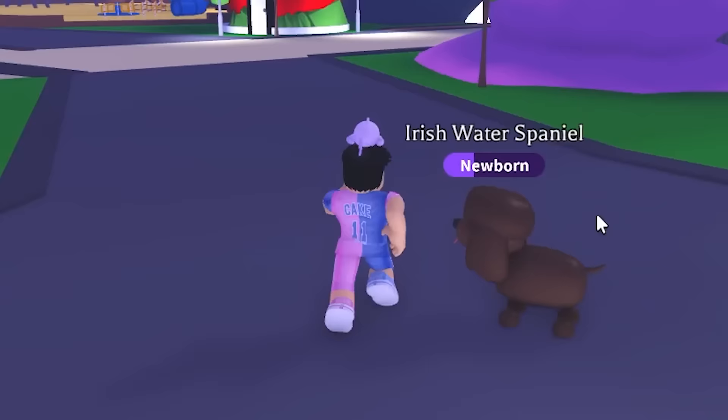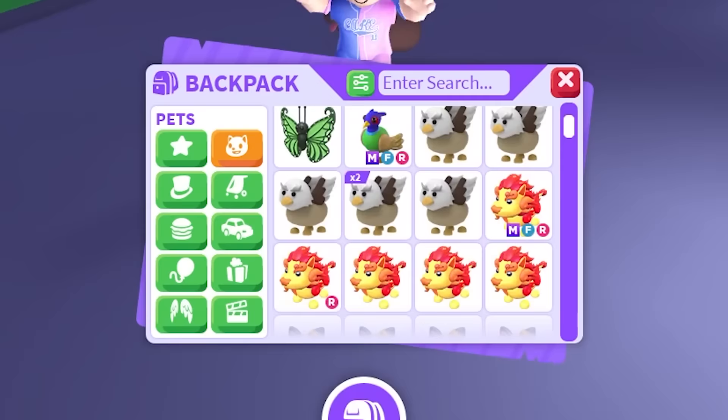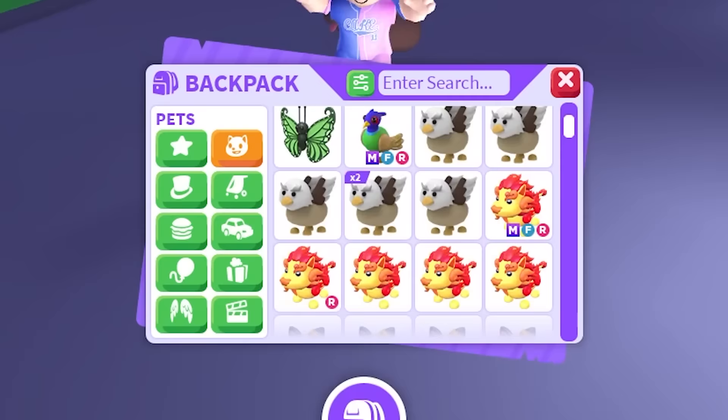We have the Mega King Penguin, the Karate Gorilla, the Jellyfish — a cool pet. And we're missing the Irish Water Spaniel. Why is he huge? He's almost the same size as me. So if you have a Mega Irish Water Spaniel, let me know.